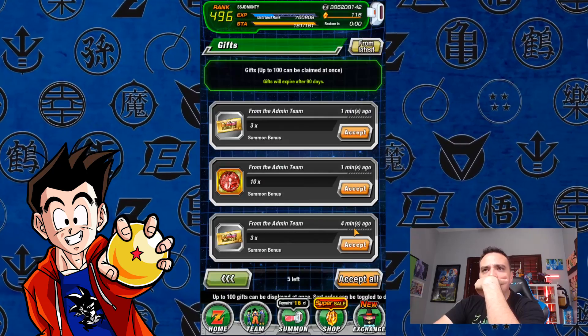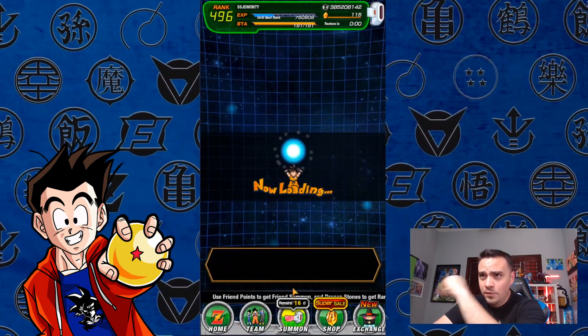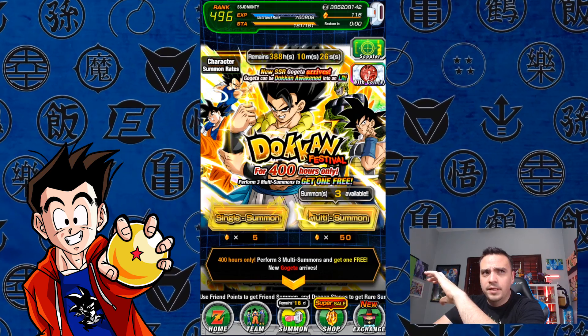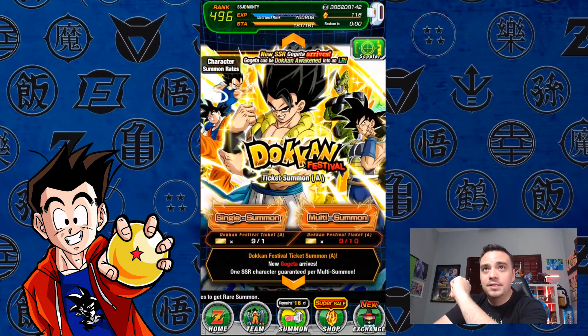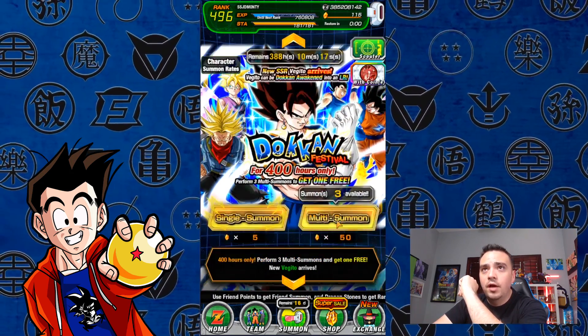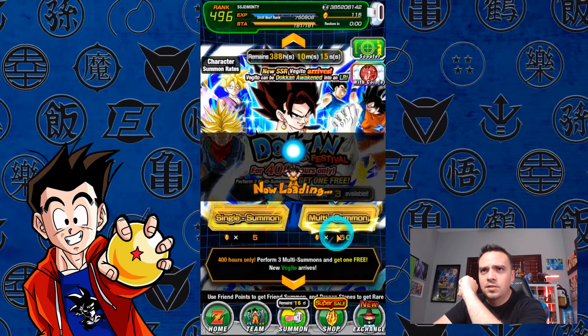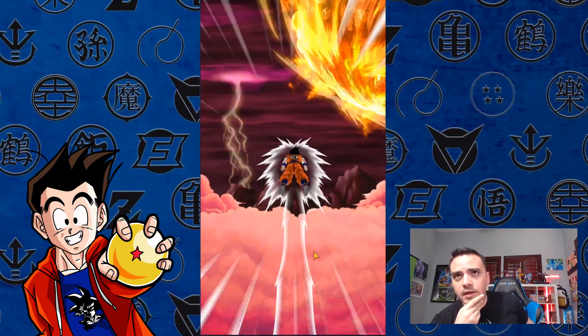Let's see what else I can do here. We're definitely gonna be doing some more summons. I'm gonna accept these gifts that I have. And for those that don't know, I've already gone probably like 700 stones on these banners. I know it seems like I didn't summon a whole lot, but I actually did. So we'll do one more multi here. I'll give you enough tickets to do another multi at the bottom, then we'll go back up top and do probably two more multis there.